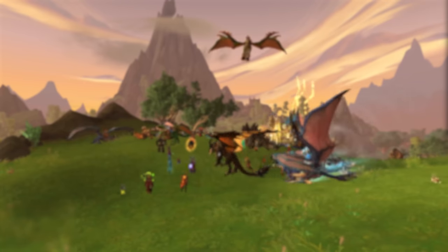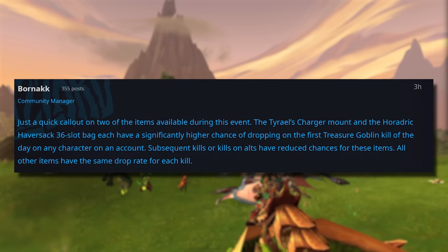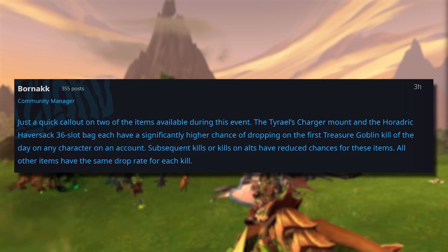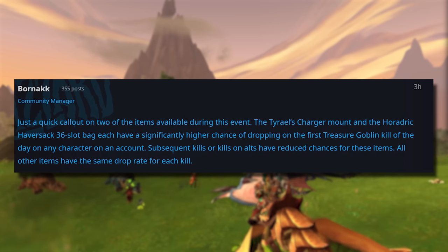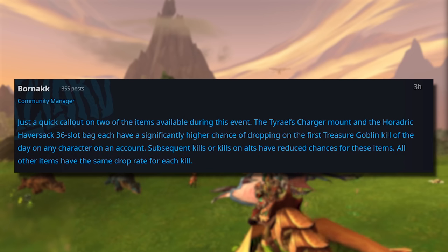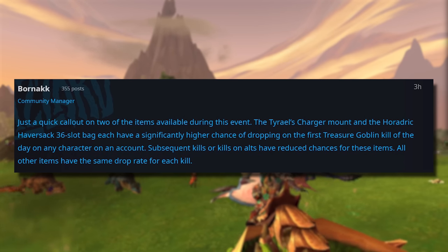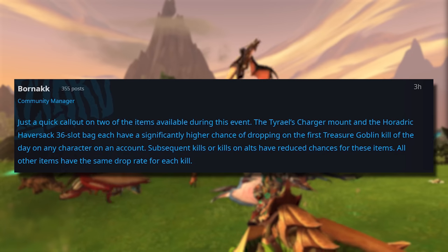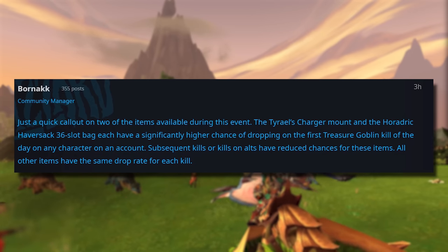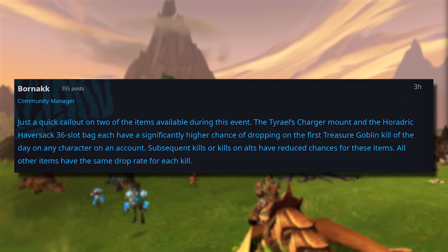Now about those first two things. According to a blue post, Tyrael's Charger and the Haversack have a higher chance to drop on the first kill per day per account. All other items have the same drop rate for each kill. You can definitely receive things from Treasure Goblins after your first kill in a day, so if you're coming up empty it's just bad luck. But if you're farming specifically for the Charger or the Haversack, you'll have a better chance on your first kill of the day. If you want the Haversack on a specific character, have your first kill of the day be on that character to get that better drop chance.